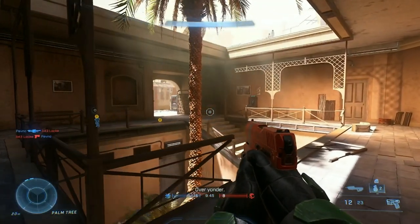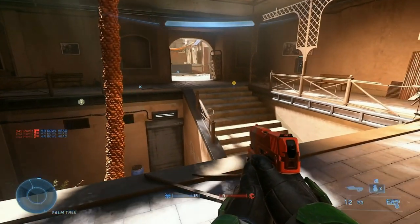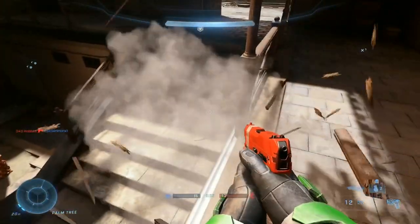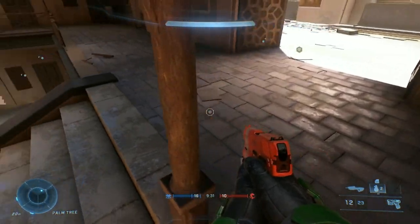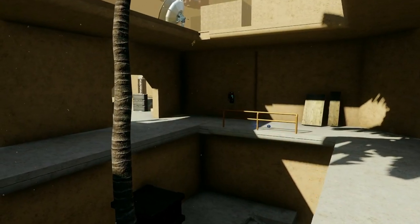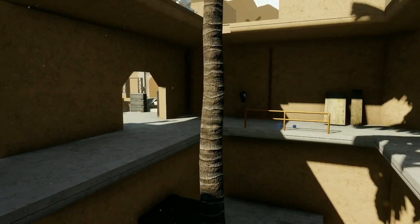Moving to the other side of the map with the same area, there's a similar room with a staircase and something in the middle, but this time it's a palm tree. You can also walk into the barriers and they get destroyed, which is pretty interesting — I wonder if that will be a forge object you can implement on your map. Once again there's a staircase here and a palm tree; I did get the tree correct, but the staircase is something I need to add to make my remake more accurate.